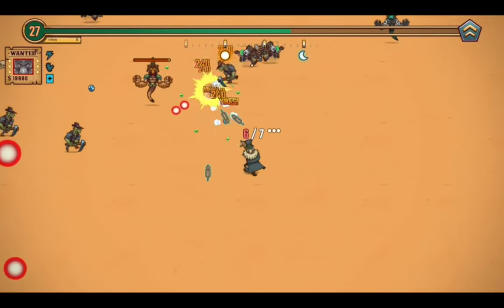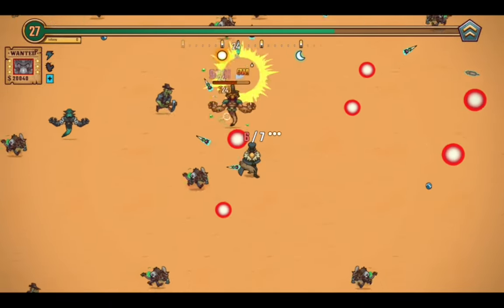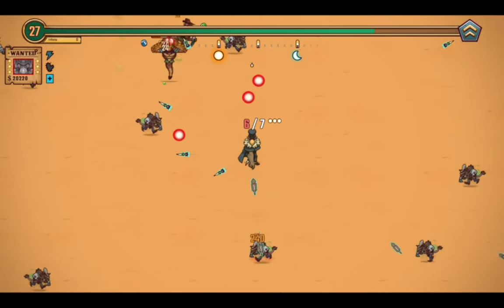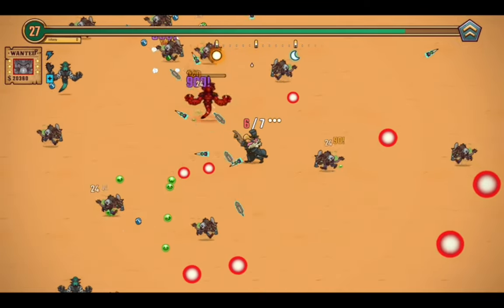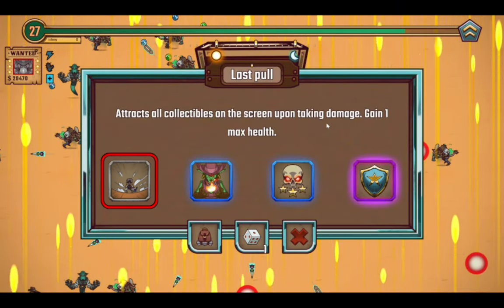Oh hey, here's a deputy. Let's see how fast we can deal with it. I guess this is a video where I wish I had a guidance system — just so I can deal with these idiots faster. If one of you could kindly drop the guidance system... Let's see if this chest has it. No guidance system — I'm sad.